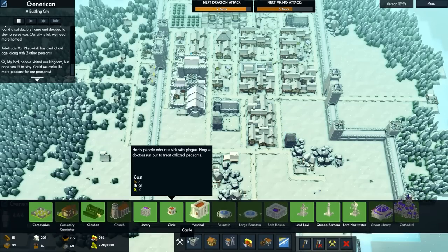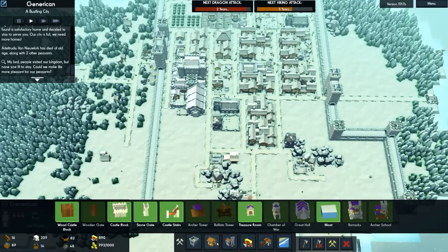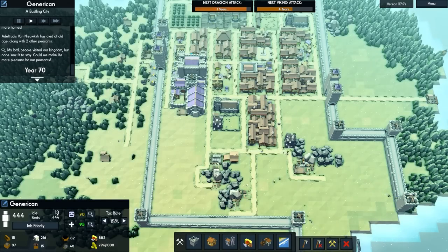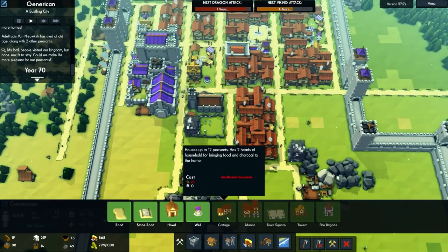There are those built, followed by ballista towers shortly. I'll probably get some more homes as well. I still have 13 people who are not housed around here. I'll place a couple of homes around there — a manor and a cottage will fit in there, laid out front and back in a decent position.